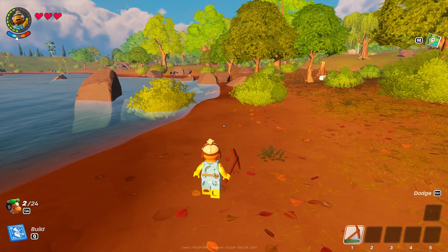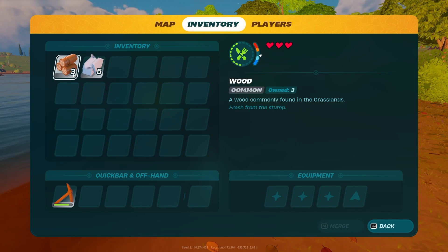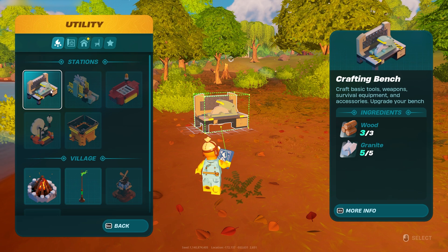I'm going to start off by showing you that I don't have anything in my inventory that isn't used to make the workbench — only three pieces of wood and five pieces of granite, which is exactly what you need to make the crafting bench.